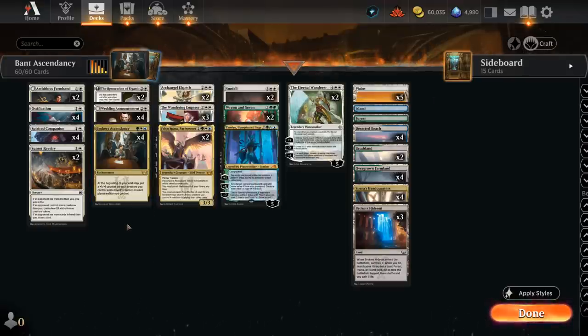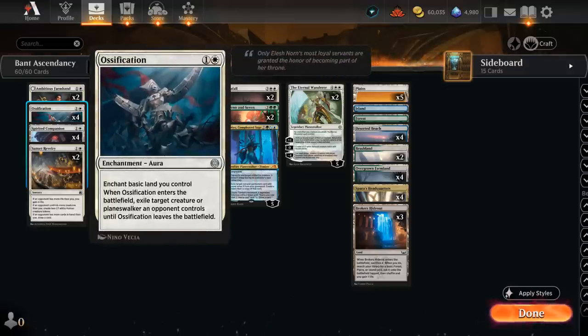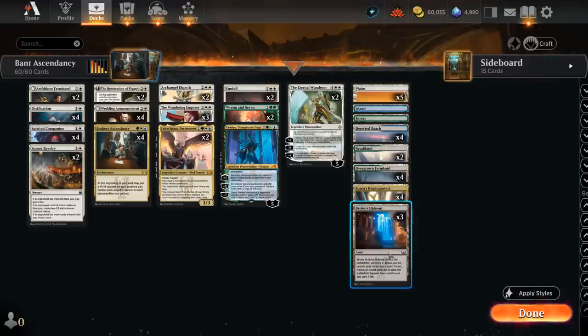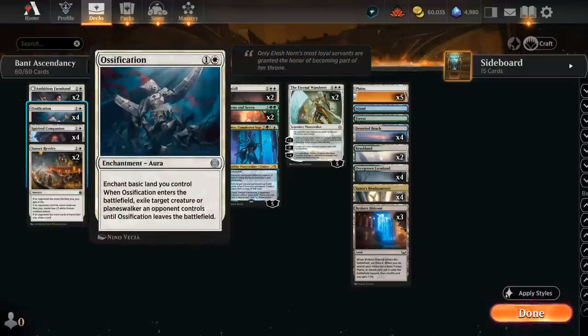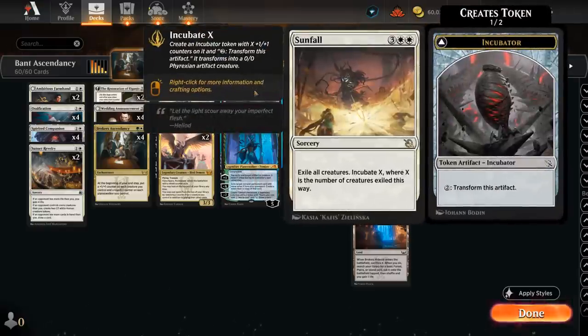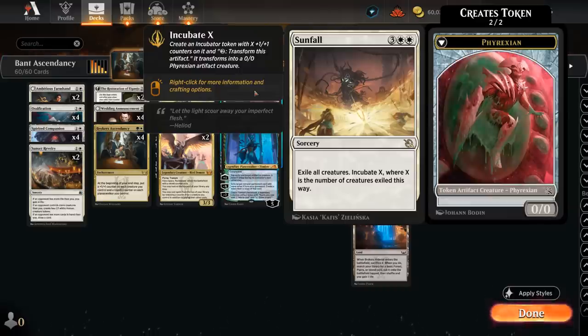Our removal mostly consists of Ossification at two mana — an Enchantment Aura that has to enchant a basic land we control. That's why we have five Plains, an Island, a Forest and three fetchlands to find them. That way we're more likely to have a basic for Ossification and can exile an opposing creature or planeswalker, so it's pretty versatile. We also have two copies of Sunfall, which we don't mind running since even if we have tokens ourselves, we'll get a larger Incubator token afterwards to apply pressure.